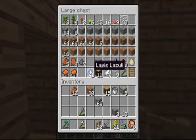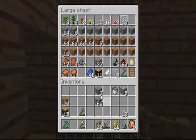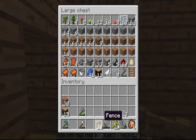Get some colored sheep going and all that. Get out the dye so I can make some dye. Let me organize this real quick. I'll keep the rest on me.